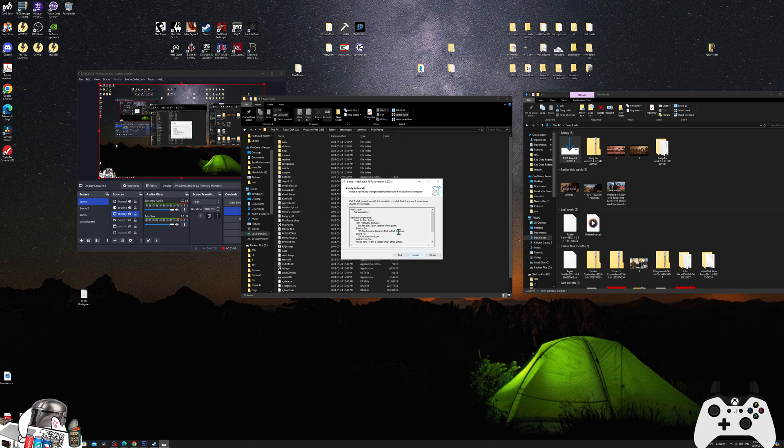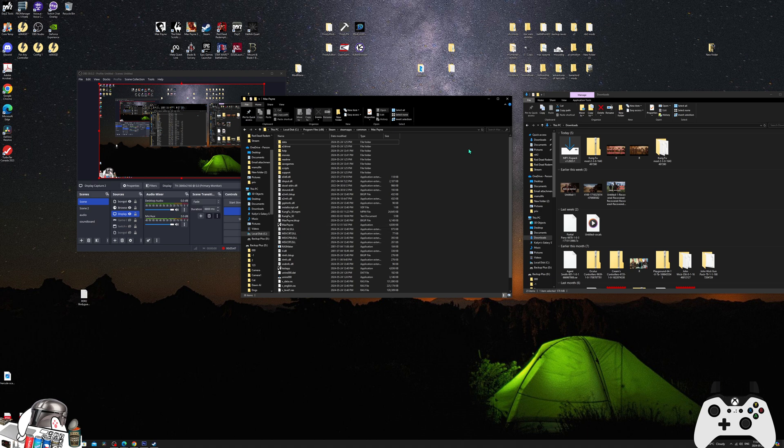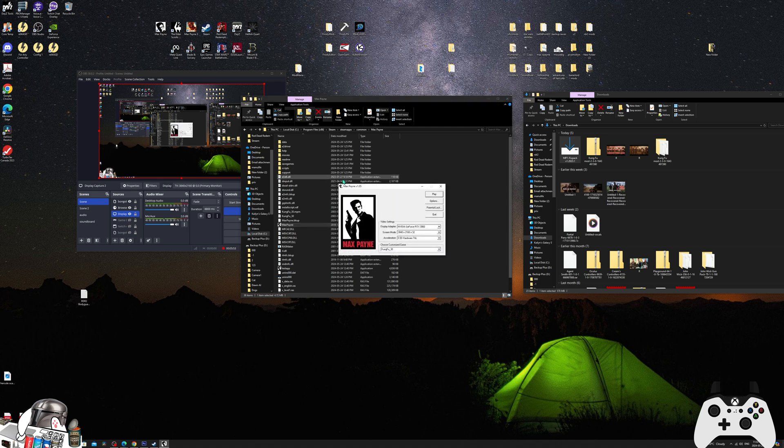If I run this now it's just going to reinstall where it already is. If you install it in the wrong area, go into your Add/Remove Programs in your search bar, go to newest installed, and it should be there — you'll see the Max Payne fix. Uninstall that and then re-run this, and it'll give you another chance to put in the right path, which must be here. I'm going to cancel that because I've already got mine installed.